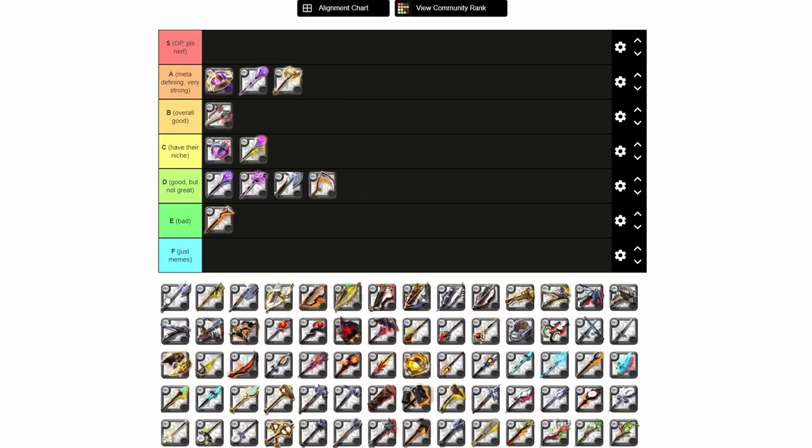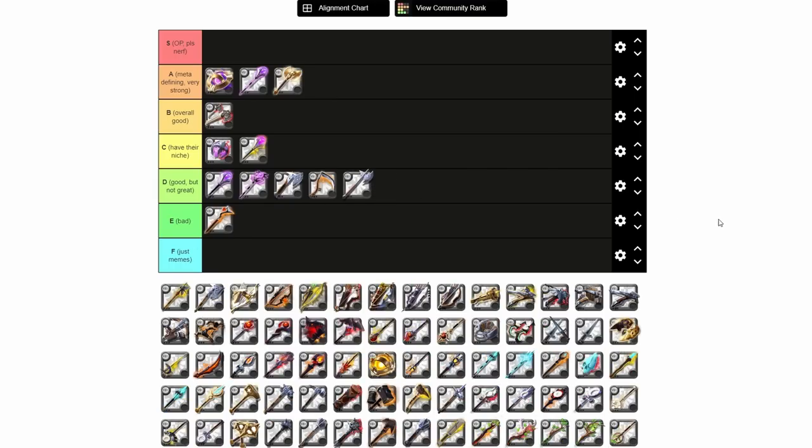Next we have the Halberd, and we can pretty much say the same thing as for the Infernal Scythe — D tier. It's good, the Halberd is a decent weapon, but it is outshined right now. Melee DPS right now: the options for it are pretty slim. There are some weapons for melee DPS that are super strong, and so everything else that isn't one of those weapons — why would you play it over those stronger options? Halberd: not a bad weapon, but not in the meta because it's just outshined.